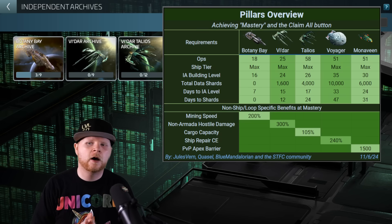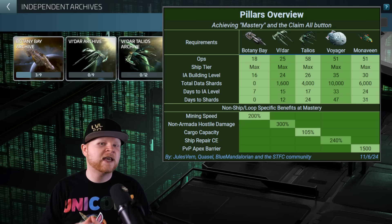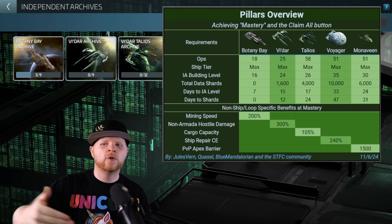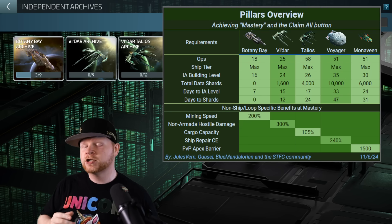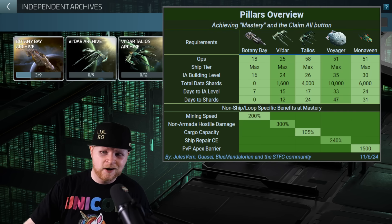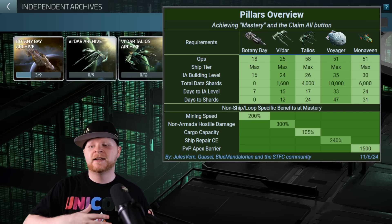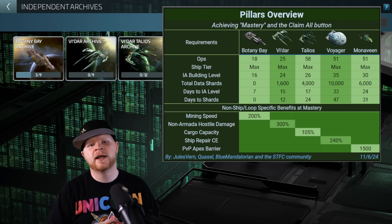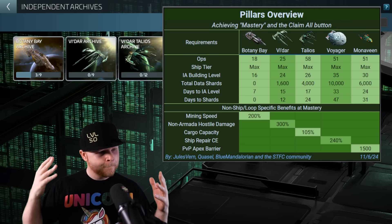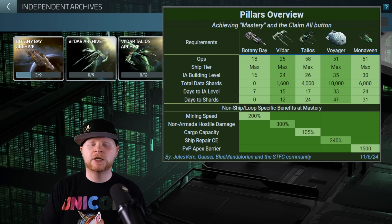The non-specific loop bonuses are pretty neat — the Monavine giving you that PVP apex barrier, which can be big for arenas and stuff like that. If you're doing the upgrades, the non-specifics can be valuable either way. I'm very curious to see what all of you think in the comment section. It is really good to see the community coming together to give their thoughts on all the mechanics that Star Trek Fleet Command is working with. Hopefully this video helps you see what might work for you.